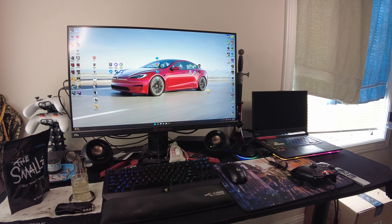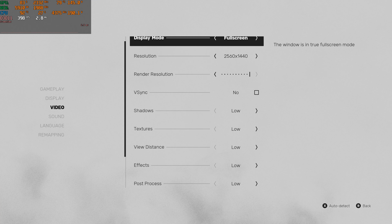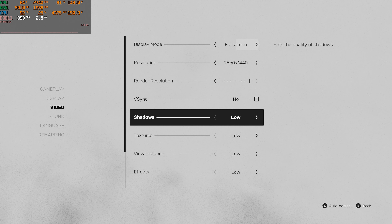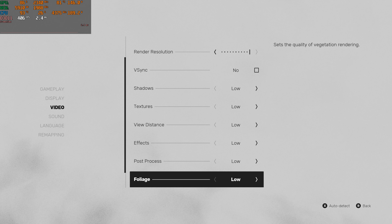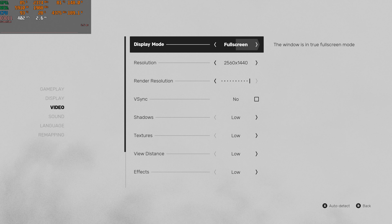Anyway, why don't we hop into the settings? Starting off on low at 1440p, we'll just quickly go through all the settings here. We're on the right track now. And there we go — now we can get into the gameplay.